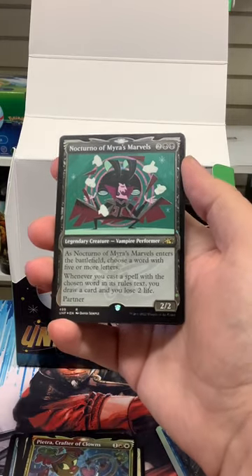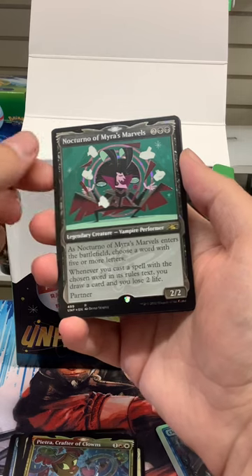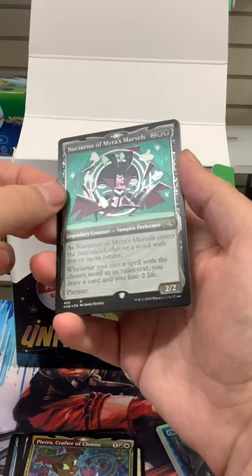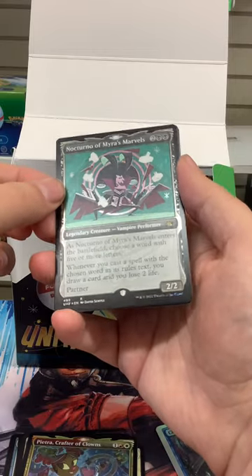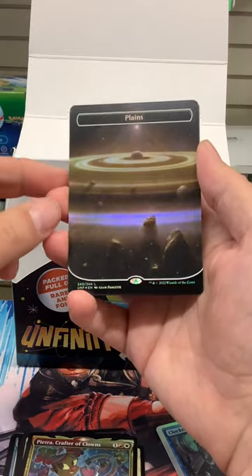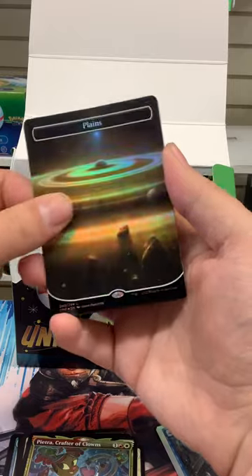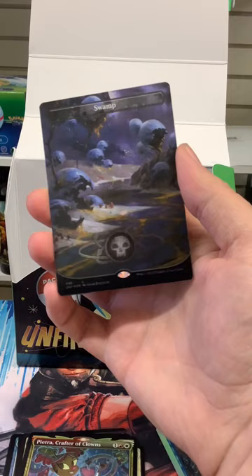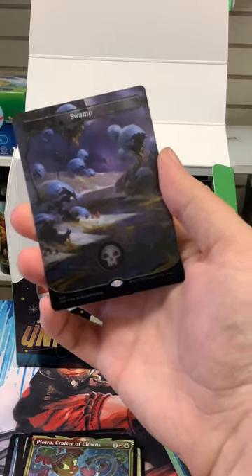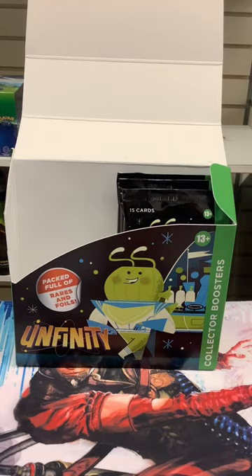Then we have another non-playable — we got this card before, I believe it was in the last video, but now we got the showcased version. It is Galaxy — yeah, it's doing a little twinkle. Now we got our planes. We have the non-Galaxy version of this Plains, and then we have the Galaxy version of this Swamp — that's pretty cool. And then we got another clown robot.